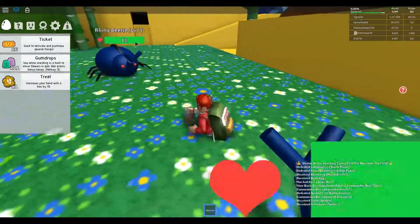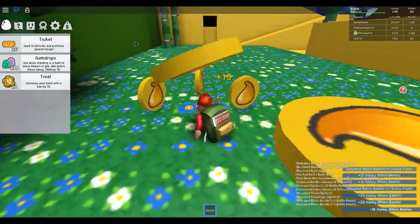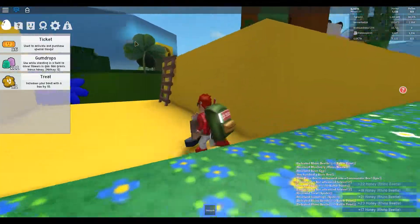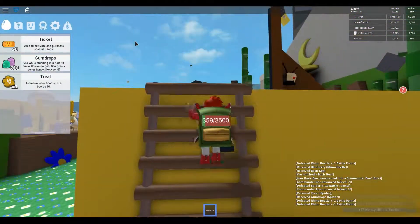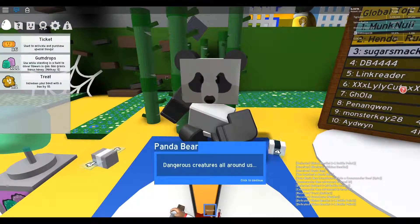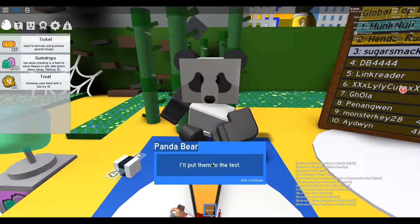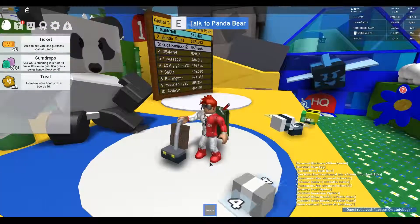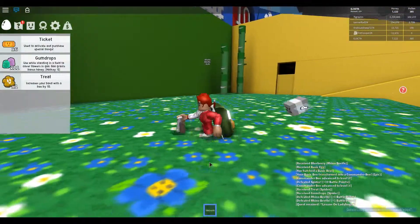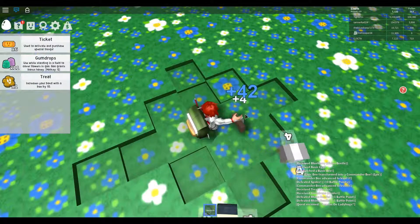We have a rhino beetle - two rhino beetles! Let's collect all those that we see. There's a ladder to get up to the panda. Let's talk to the panda bear: 'Dangerous creatures all around us. You have to be tough to make it up the mountain. Your bees will need to know how to fight. First trial: defeat a ladybug.' So now we have to defeat a ladybug. While we're here we'll collect pollen from this field - we need 4,000 to do the quest for the black bear.